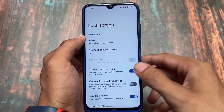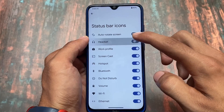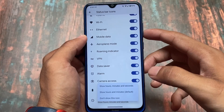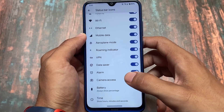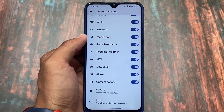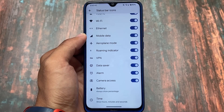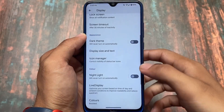The lock screen has basic customizations. The icon manager lets you enable or disable certain icons. For time, you can enable seconds display if you want. Battery-related things are also customizable. These features were expected and have been added, while other things remain largely the same.